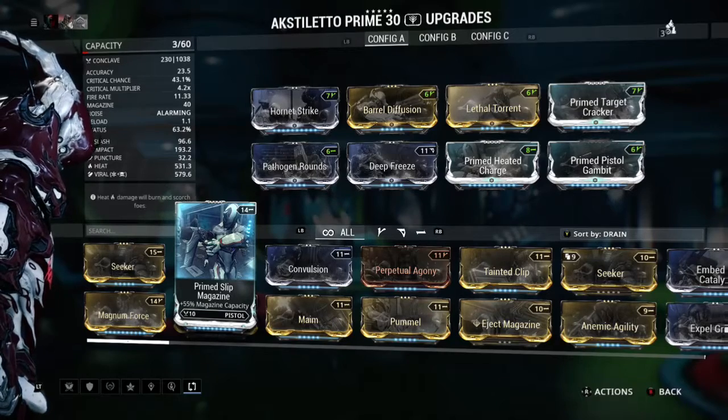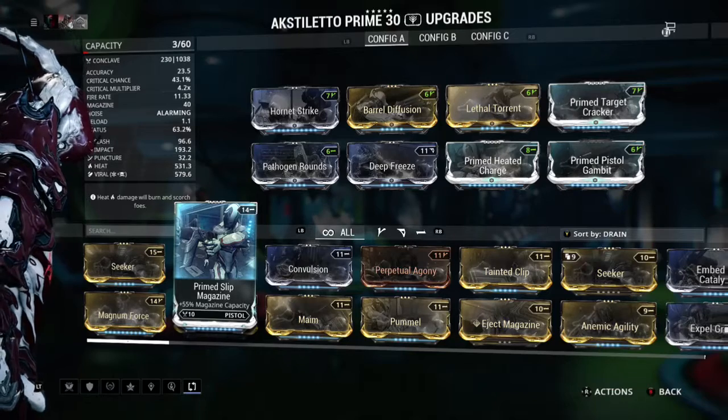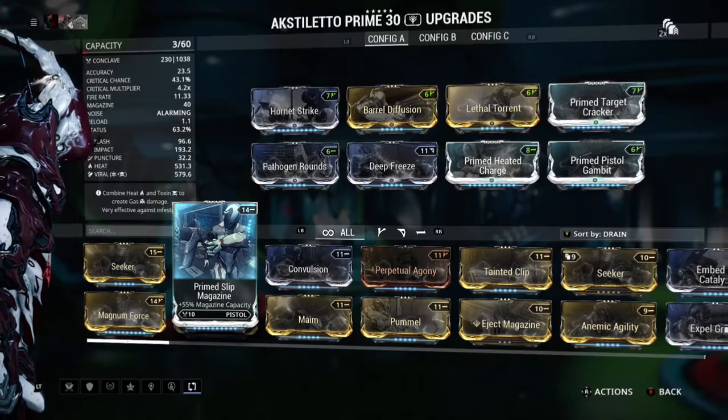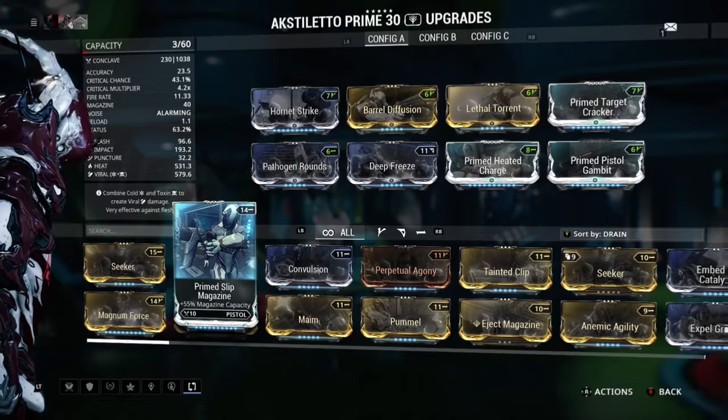And then we go with our status mods: we have Pathogen Rounds, Deep Freeze, and Primed Heated Charge. I have this to make Viral and Heat, which is what I use against raids and Nightmare missions — against the Nullifiers in there. I also use this pretty much everywhere.